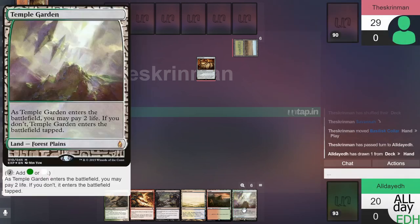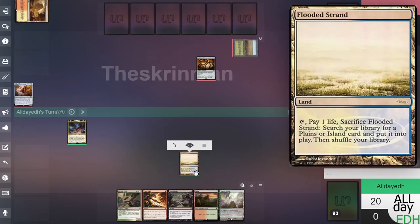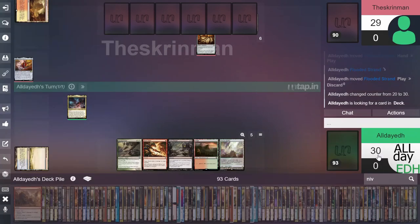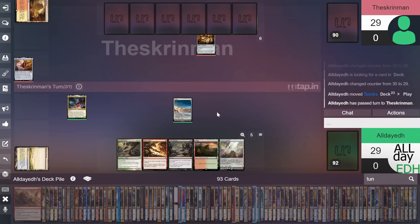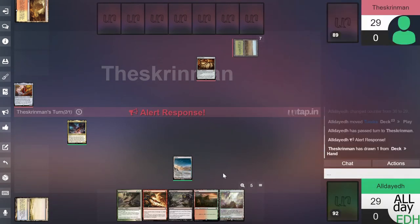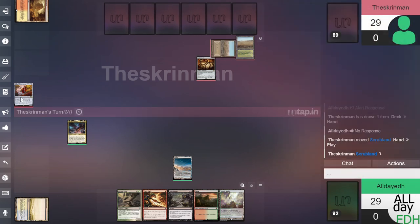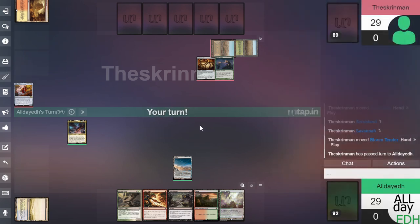We draw one and we have another land. I'm going to play Flooded Strand and crack it. We're playing 30 life this game. Pay one life and get Tundra — put it on the battlefield and pass. His opponent is playing Golos, Tireless Tracker, where he can cast cards without paying their mana cost. He plays a Bloom Tender and passes.